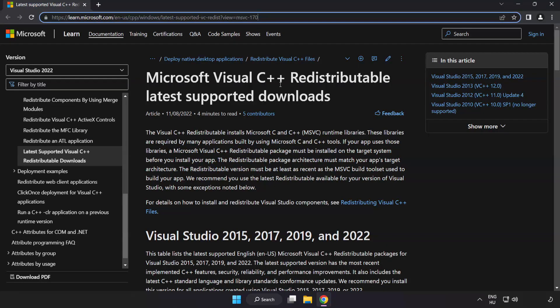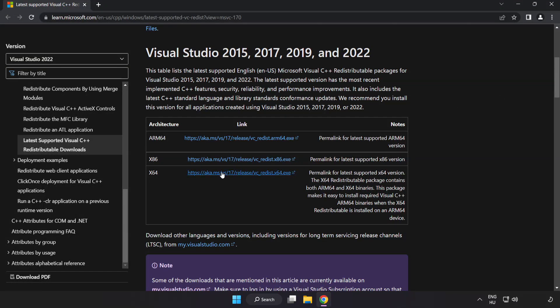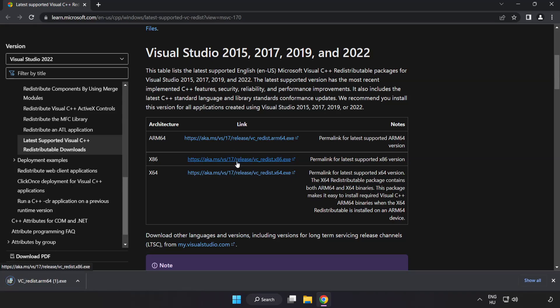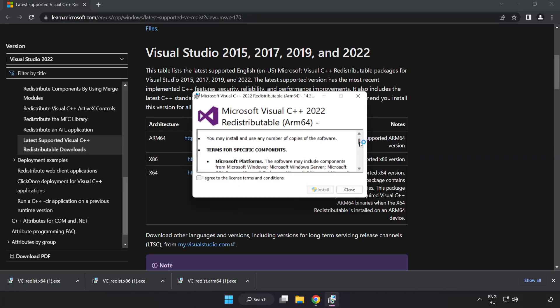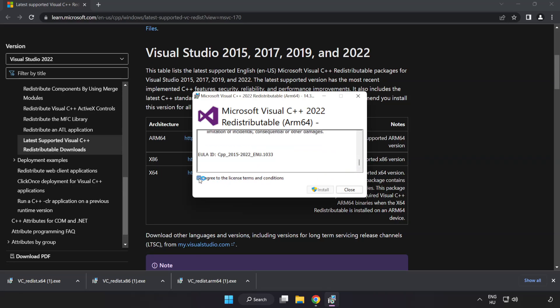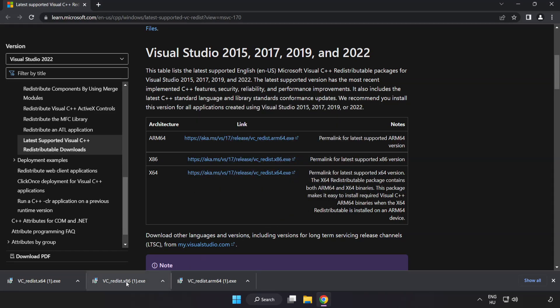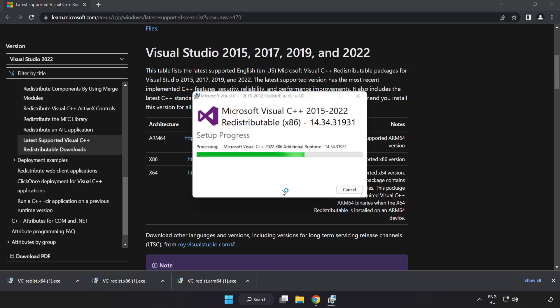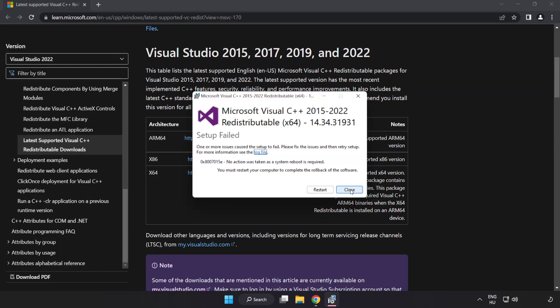Go to the website link in the description and download three files. Install each downloaded file. Click I agree to the license terms and conditions and click Install. If it fails to install, no problem — repeat for the other files and click Close each time.